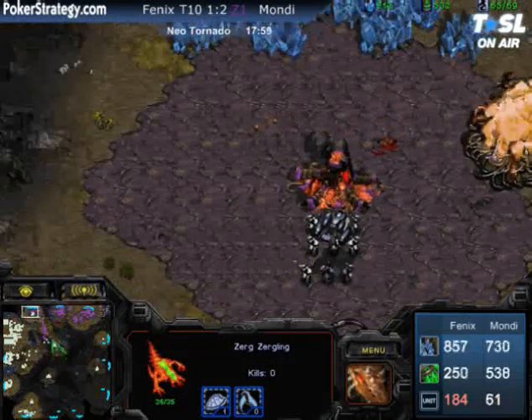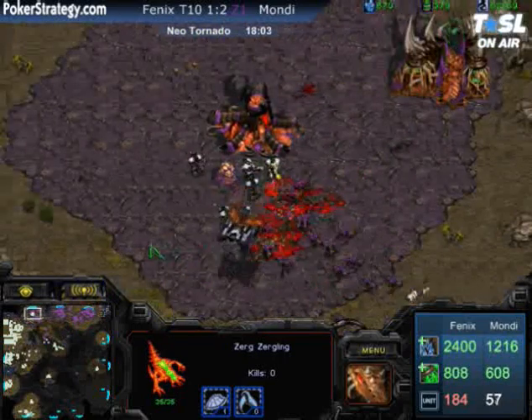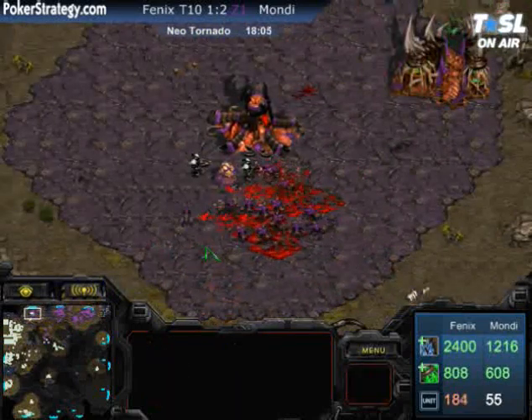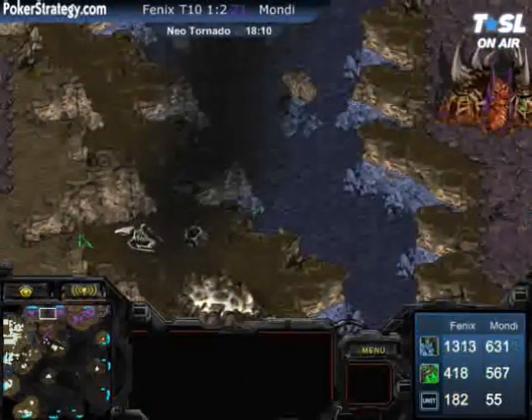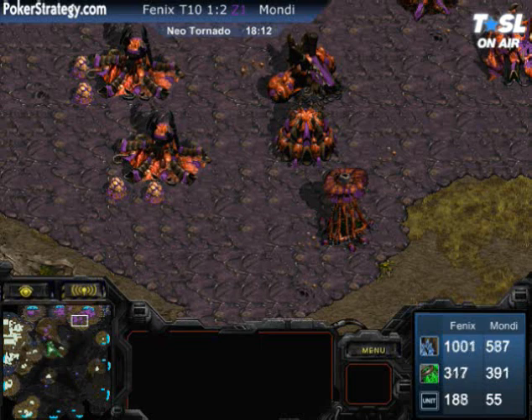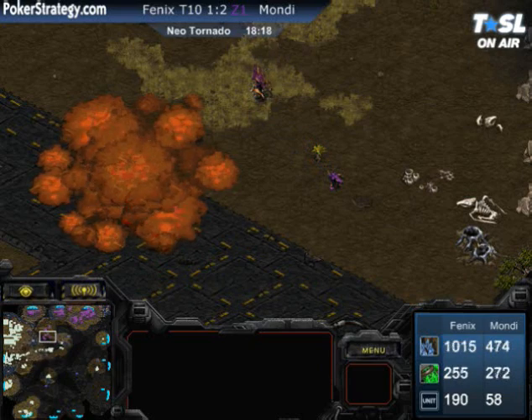A drop at the north end — that expansion is going to fall for Mondragon unless the Zerglings can manage to take everything out. But those upgrades are pretty good on Phoenix. Absolutely nothing can be done to that top expansion. Drops are very good in this matchup in general, but when your opponent is at that small of a distance to defend everything, drops become much weaker — when your opponent just has a main and a natural, drops aren't going to be that effective.